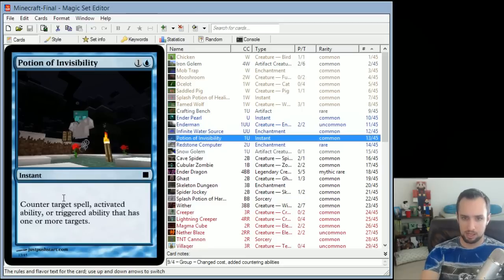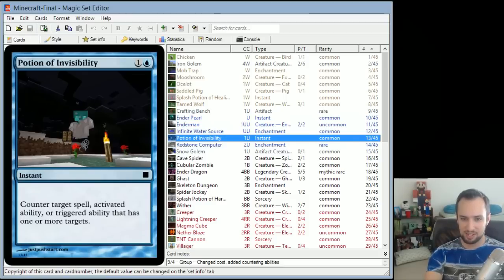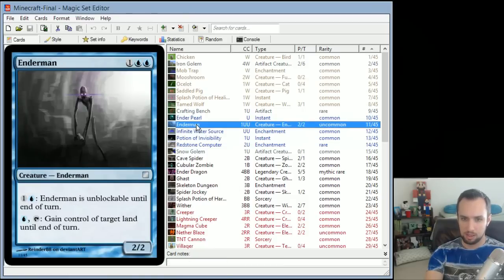Potion of Invisibility is an instant that counters target spell, activated ability, or triggered ability that has one or more targets. The idea is you see a spell coming at you or a creature, and you make it invisible — the spell can't see the creature anymore. By the way, a lot of this art I just got off the internet.